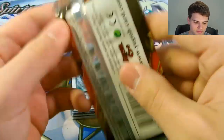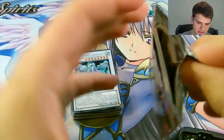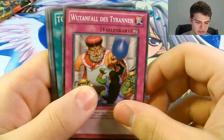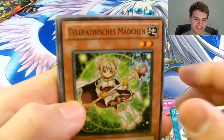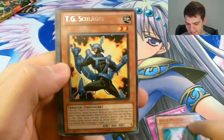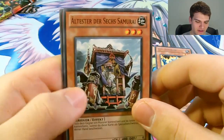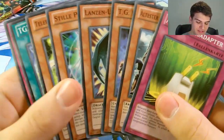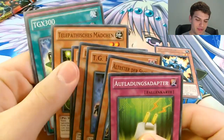And now for the Booster Pack. I don't think I've actually ever opened a German Booster Pack on my channel, so this will be pretty interesting. Hopefully I get a foil. I'm not even going to read these names because I don't want to destroy everyone. TGX 300. A rare TG Striker. TG Werewolf. Elder of the Six Samurai. Oh my god. German is a really hard language to speak — I don't even understand how people can do this. I know I have a few German subscribers too, so sorry about not being able to say these names, but man.